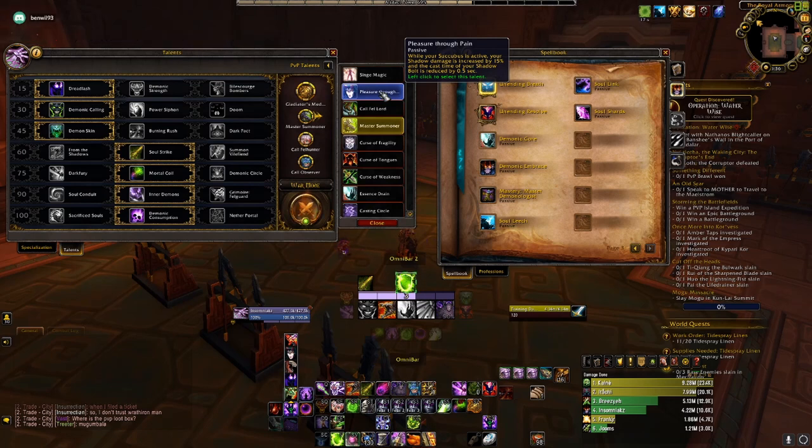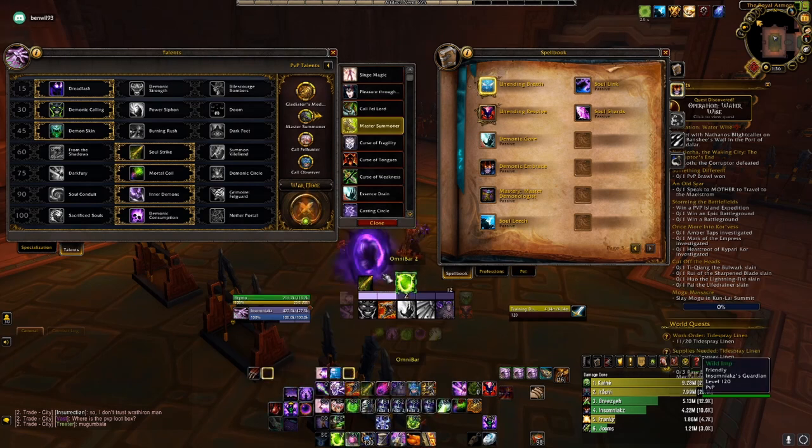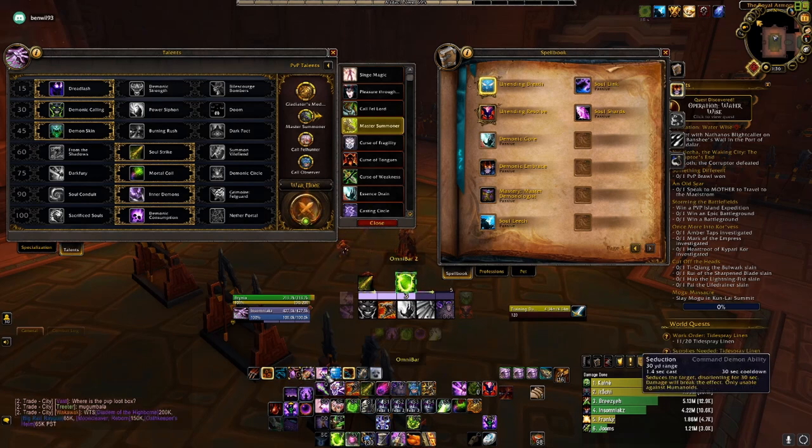Next on the docket is Pleasure Through Pain. While your Succubus is alive, your shadow damage is increased by 15% and the cast time of your Shadow Bolt is reduced by 0.5 seconds. The Succubus does have good abilities — Whiplash will reduce enemy speed by 50%, and Seduction will disorient a person for 30 seconds, like a blind on a healer when you're focusing a DPS, or vice versa.